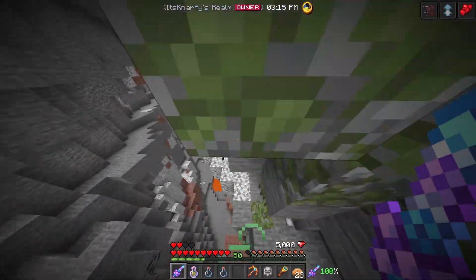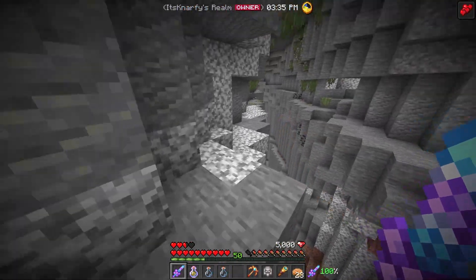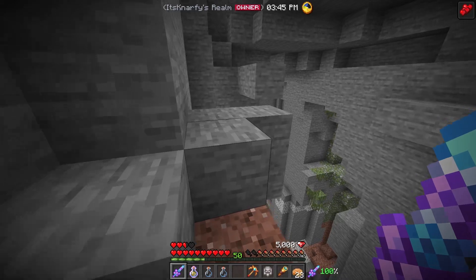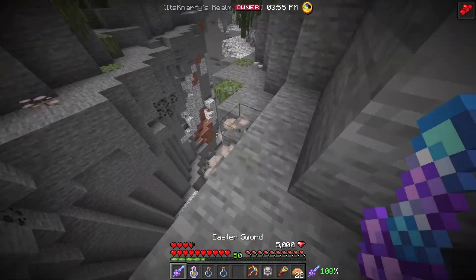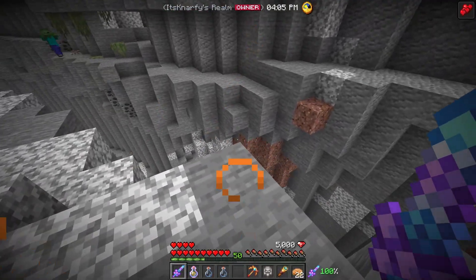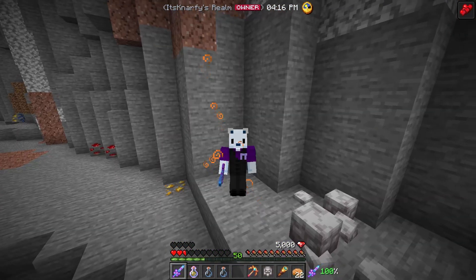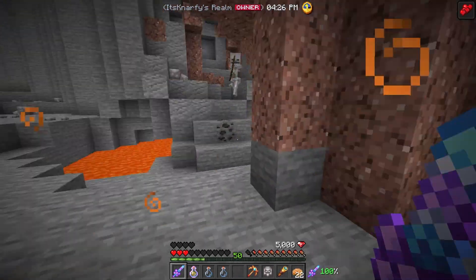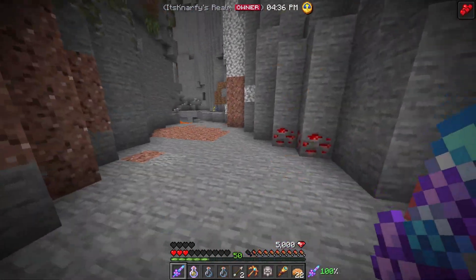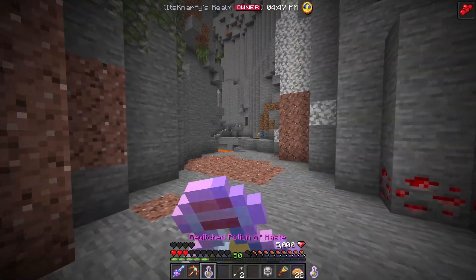I'm being attacked, but with jump boost and speed I can handle it. We're down at around level 12-13. Let's try out the haste 2 potion — I've got my golden pickaxe with Efficiency 5 and Silk Touch. Let's see if we can find some diamonds. We already found platinum, and we got rubies, redstone, and a cave system. This is like mining with a beacon, but it's just a potion you can use at any time.